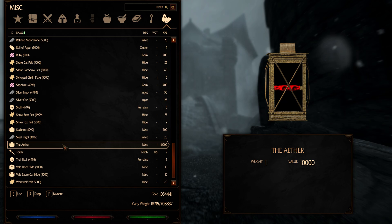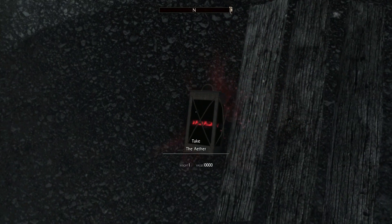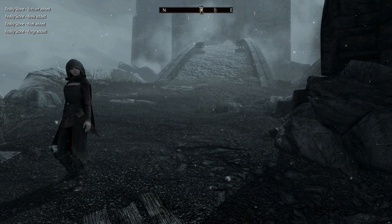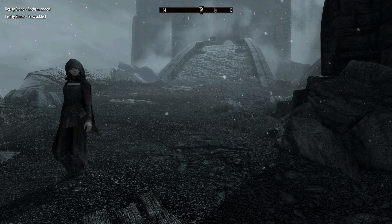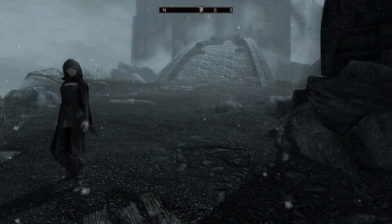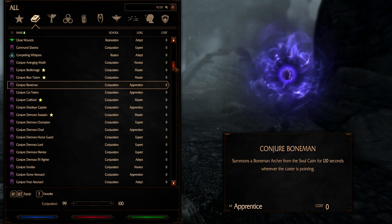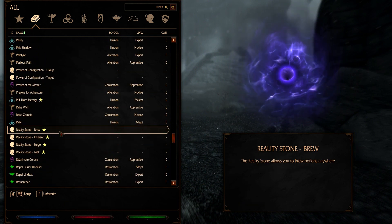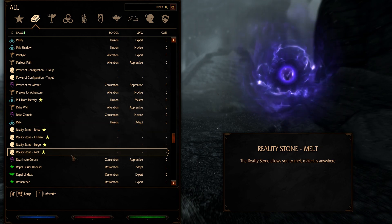I mentioned there's a mod where you can find the Infinity Stones. The Ether was down there in the room where the Elder Scroll is, so I'm going to drop it for a moment and show you what happens when you pick it up. Reality Stone: forge added, melt added, brew added, enchant added. The idea is that the Reality Stone allows you to affect reality - brew potions anywhere, enchant items anywhere, forge items anywhere, and melt materials anywhere.